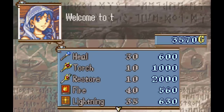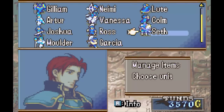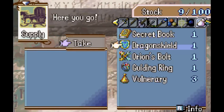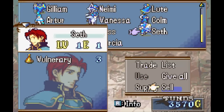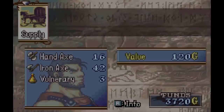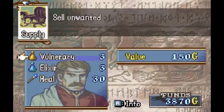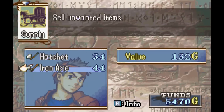One thing you can do if you want to make money: go to your Manage Items, go to a unit you're not using — in my case, Seth — and basically get rid of any items you don't really need, usually items like Vulneraries and stuff like that. Because we have healers now, and I feel like you want to get the experience from healing, as opposed to using Vulneraries. So I'm probably just gonna start selling these.